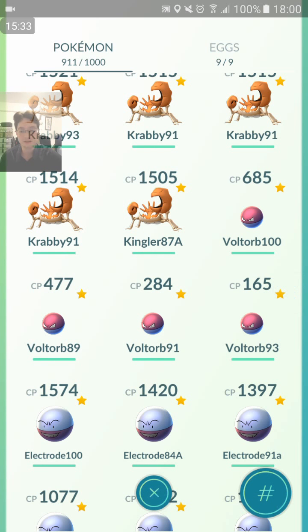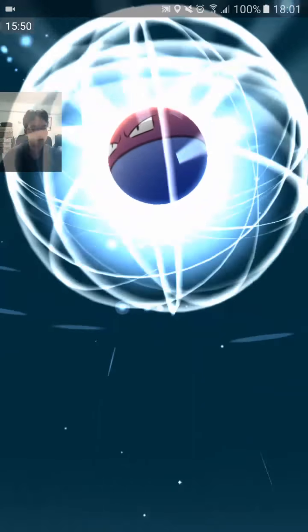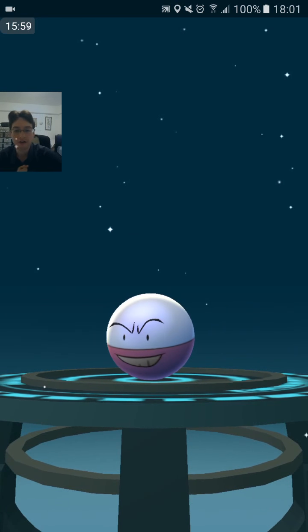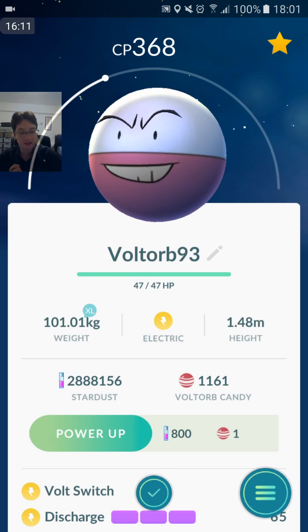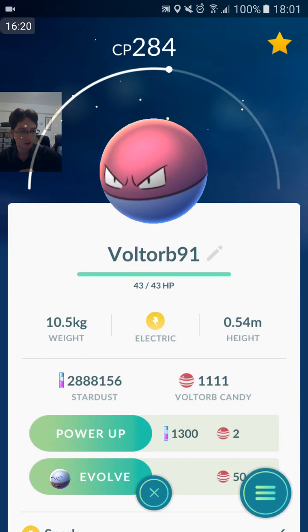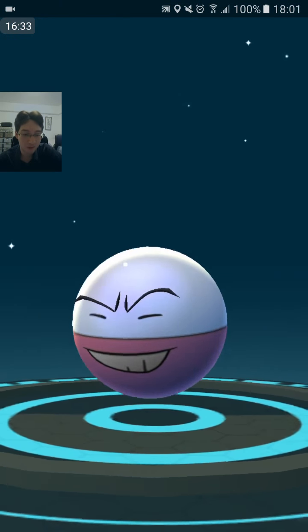Next I'm going to be evolving these Voltorbs — we've got 15 minutes so better just power through these right now. I wasn't going to evolve them, but I actually didn't film that 100% IV Voltorb for you guys. Volt Switch Discharge. Spark Thunderbolt is the best attacking moveset. Volt Switch Discharge — best defensive moveset. 1900 max CP, not very good. Volt Switch Thunderbolt is also a very good defensive moveset. 91% IV this one. We want Spark Thunderbolt. Tackle Thunderbolt is a legacy moveset — you can still get Hyper Beam but you can't get Tackle anymore. Spark and Volt Switch are the quick moves for Electrode.